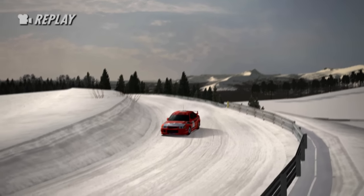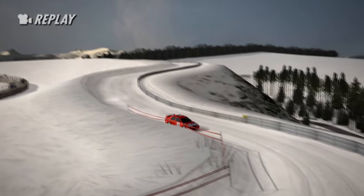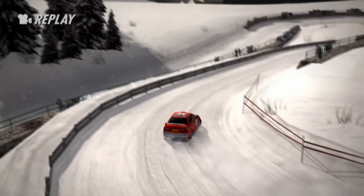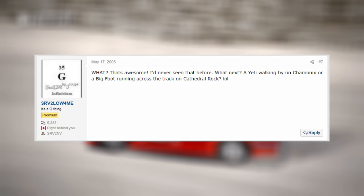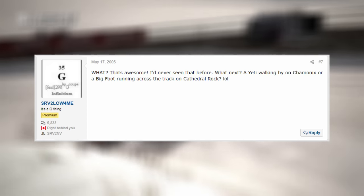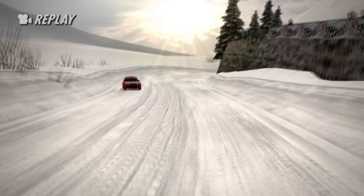The last thing to mention on this topic is from an old thread on GT Planet, where people were discussing the monkey easter egg on Trial Mountain. A user named SBR jokingly said, 'What next? A yeti walking by on Chamonix? Or a Bigfoot running across the track on Cathedral Rock?' And 20 years later this prophecy would actually become true. So, just Bigfoot to find now, right?